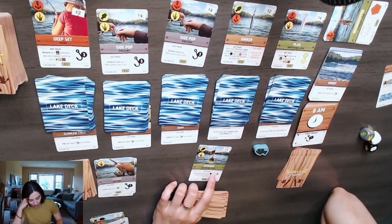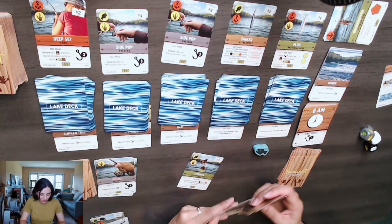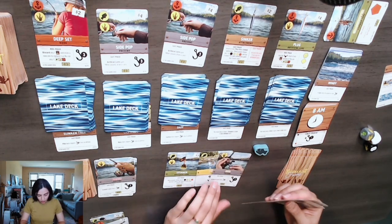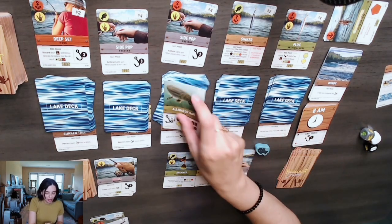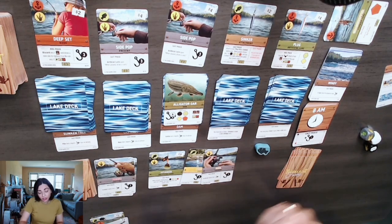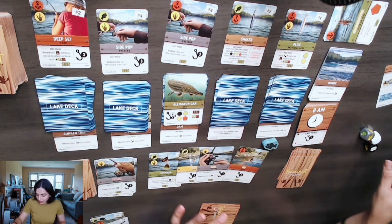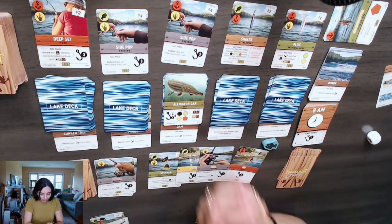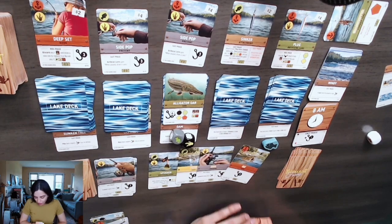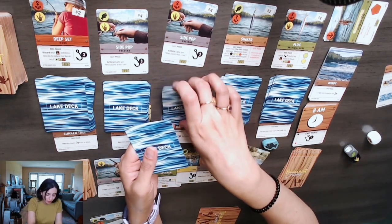With the spinner, during the cast phase you choose any symbol and say it aloud — the lure becomes that chosen color. Dobby plays his cast card to avoid the minus-two penalty, and his present card since it's an artificial lure. He calls the hexagon symbol. He needs a strength of six and has enough between his cards plus a hook card. He rolls the dice — he needs a fish symbol, but gets two fish symbols and does not catch the fish.